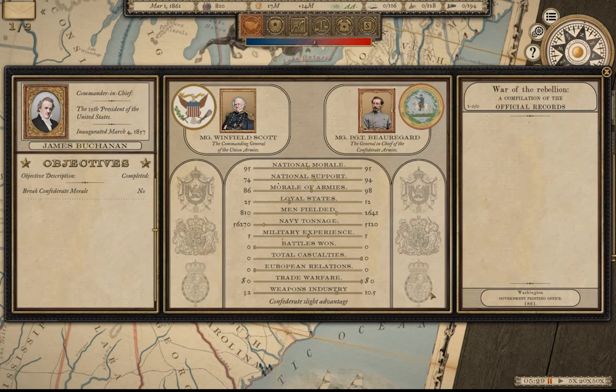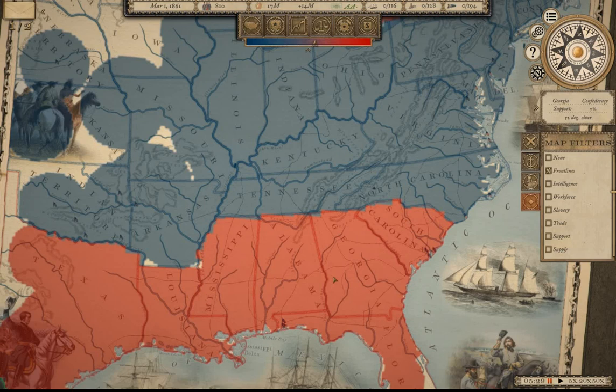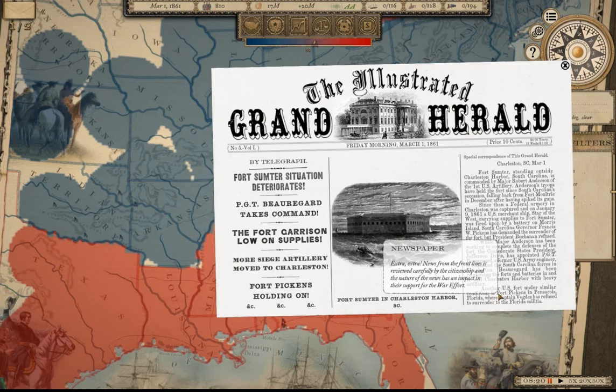Looking at the strategic situation at the start — Confederate slight advantage right off the bat. The deep Southern states have seceded including Texas, front lines drawn even though war hasn't been declared. Union support in Virginia is down to 26 percent, North Carolina 21 percent, Kentucky 60 percent for the Union, Missouri 60 percent, Kansas 60 percent. Fort Sumter situation deteriorates — Beauregard takes command, the garrison is low on supplies, more siege artillery moved to Charleston.